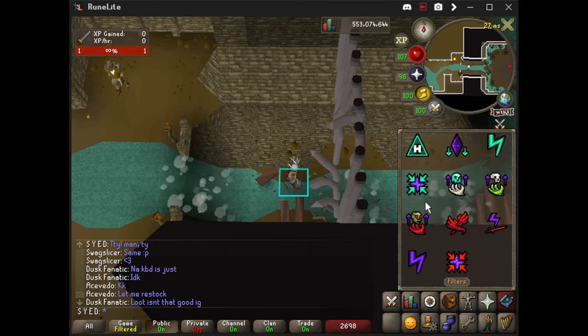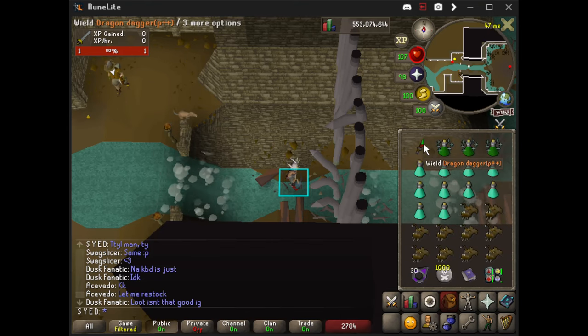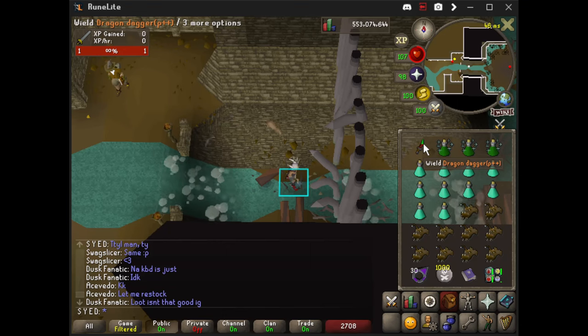I bring Death's Charge and Thralls, just because why not? With Death's Charge I'll probably be able to get off a DDS spec once every kill. There's a certain amount of damage you can do to prompt him to stop eating the cheese, and that's what we're going for with the DDS.